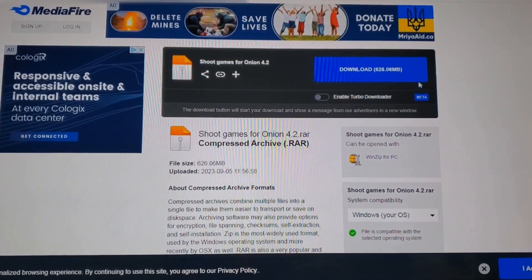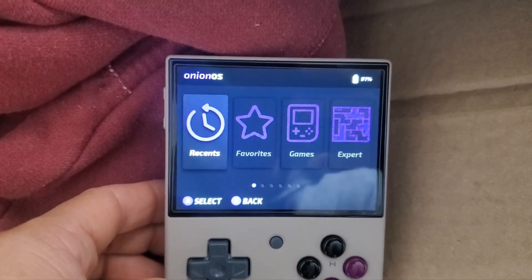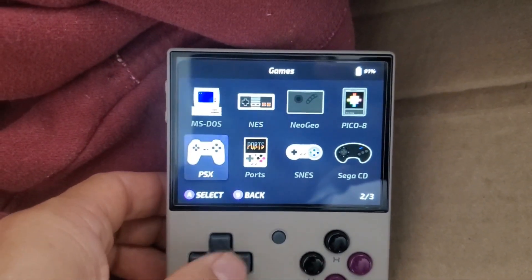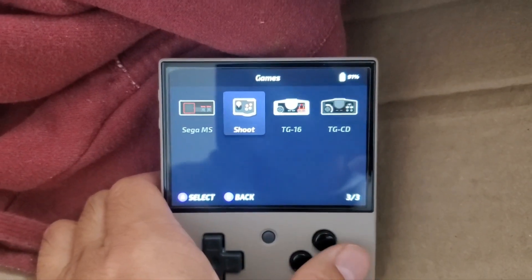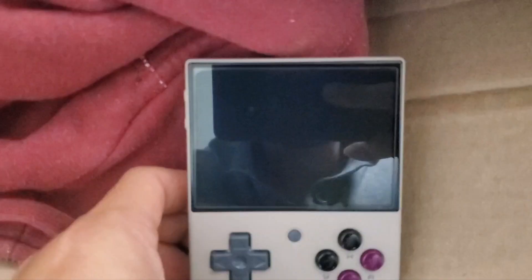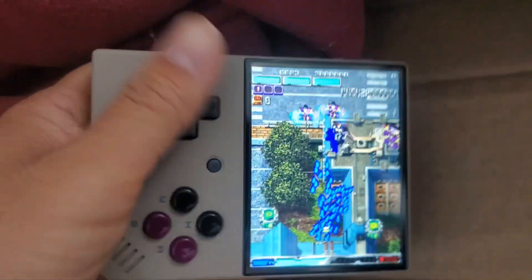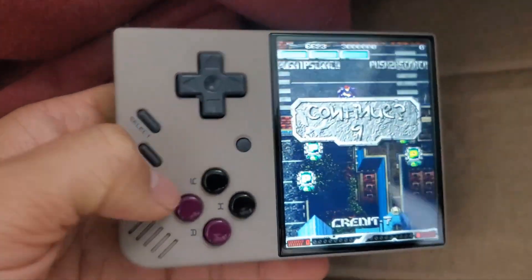Here's Onion OS 4.2, the latest version, and I'll show you the new shoot ROMs that come from the stock operating system. If you go down under Games, there's a new shoot option — sorry for the glare — and if you press here to load, you get these cool vertical shooters. You control it with the D-pad, like this, sideways.